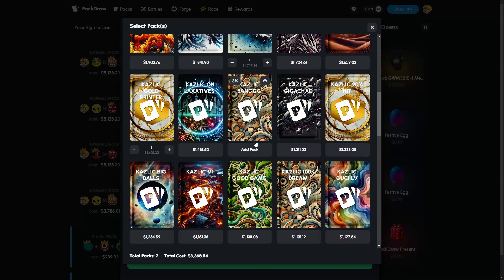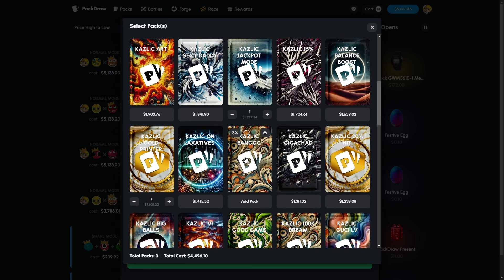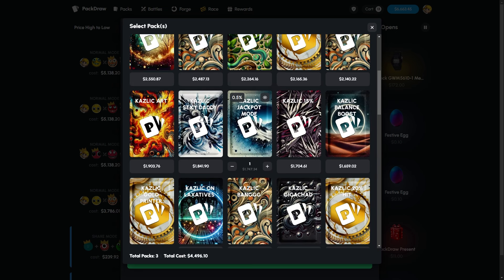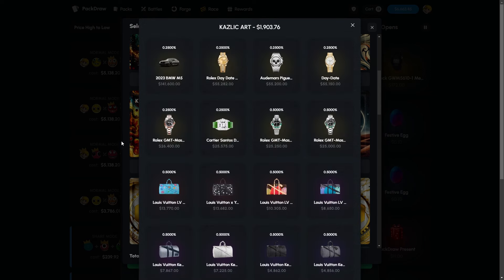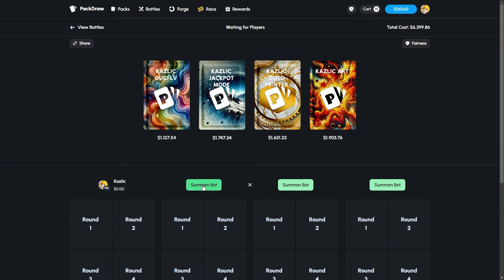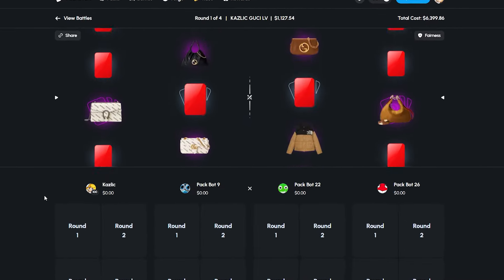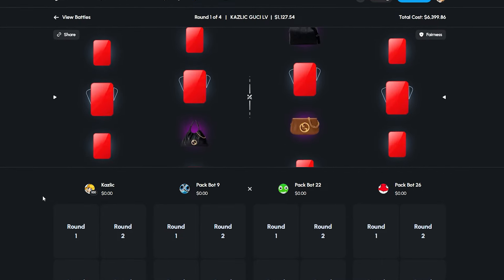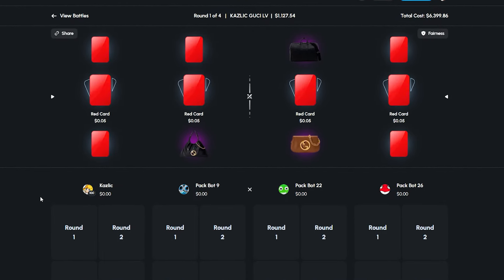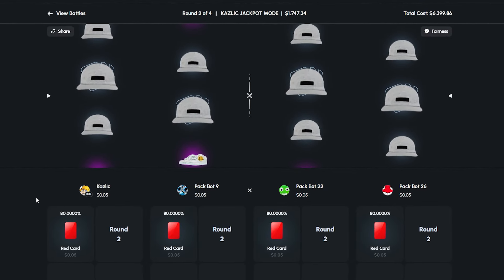We're gonna max out the balance — we have 6.6k, so we'll make a battle for that. This looks good. We're going to be going crazy the next few days on these community packs. Come on, one more time — I can't believe we hit that item earlier, that was so sick. What's the chance of hitting a red card here? 80%? A little high-risk jackpot mode.